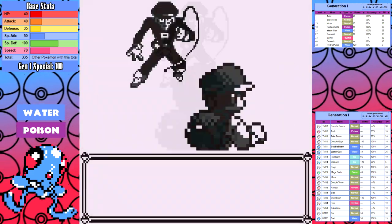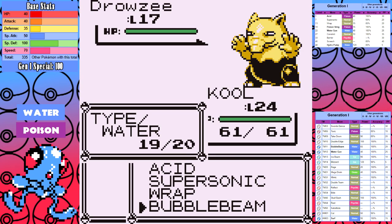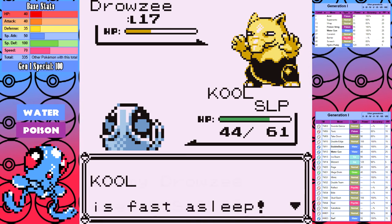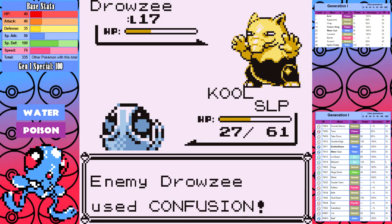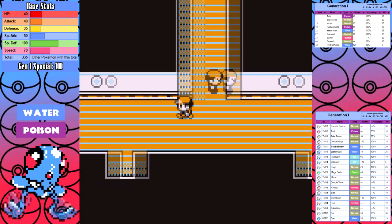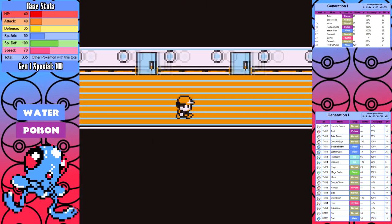After that I don't save for some reason, and then we run into the Rocket grunt with Dig. He has a Drowzee — I'm weak to psychic — it also has Hypnosis. I lose, and when I reload I have to refight Misty. Saying that I was annoyed would be putting it lightly.